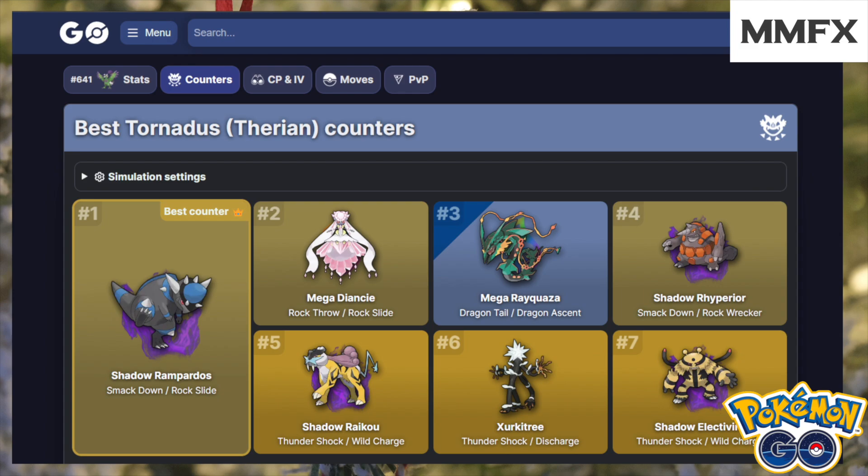Let's look at Tornadus first and the best counters for this Pokémon. It is weak to Rock-type Pokémon and as you can see there are predominantly Rock types for the top four, then Electric for the other three. The best Rock-type Pokémon is Shadow Rampardos — if you found any Shadow Cranidos, this is the best time to use them if you got rid of Frustration, so you'd have Smack Down and Rock Slide. For your Mega, you could use Mega Diancie with Rock Throw and Rock Slide.